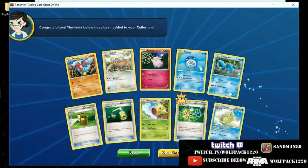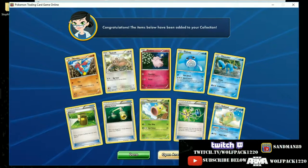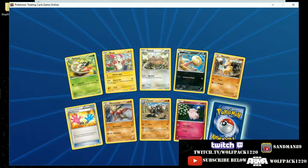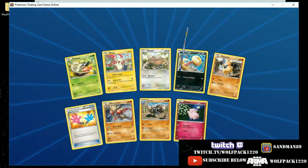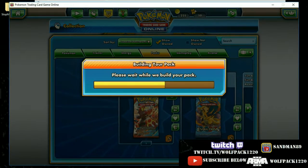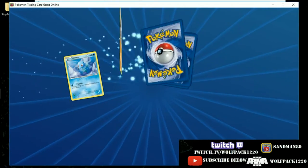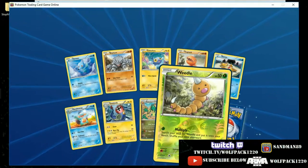Let's see what we've got here. I like how they did the reverse holos a while back — they re-upped their holos and reverse holos and they're way easier to see now. Landers — we don't really care about those because they're out of cycle, but good to have. Yeah, these are way easier to see.